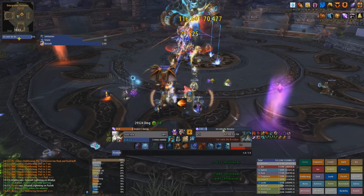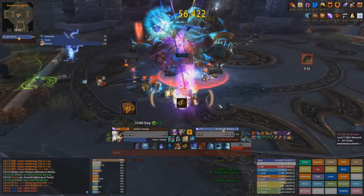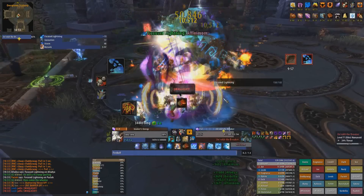As soon as the pool comes up you should pop Bloodlust and pray for trinket procs, which sadly I didn't get on this attempt. You should get a Pyroblast and a Heating Up before you pop your Alter Time.